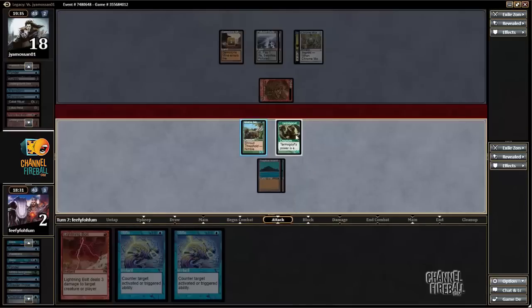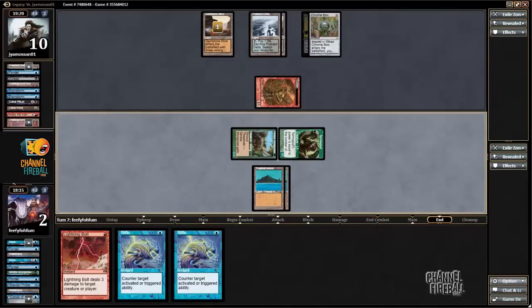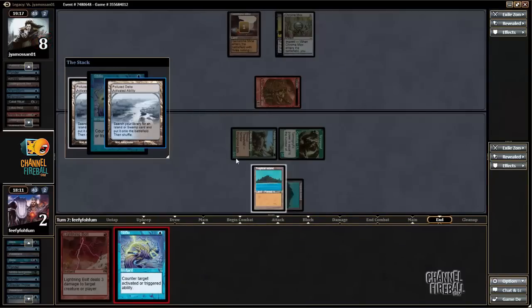Having two Stifles is actually great — I can Stifle both my opponent's Deltas. I'll just attack with Goyf this turn. I may as well attack with both, and then next turn if I want to I can hold back one Mongoose. But now my opponent can't fetch, otherwise my opponent will lose the game just to damage. I'm going to Stifle that. If my opponent has a Dark Ritual I also can't win, but at this point I'm just assuming the best possible for me. Also going to Stifle that.